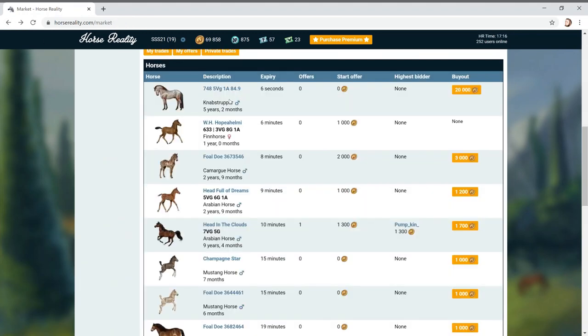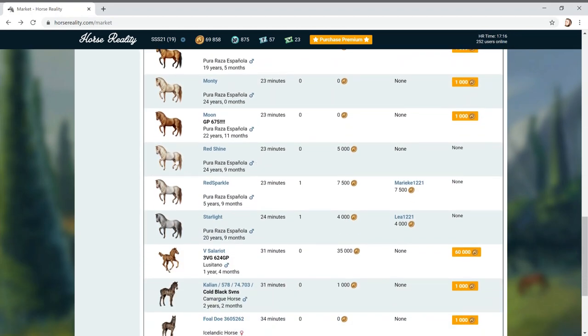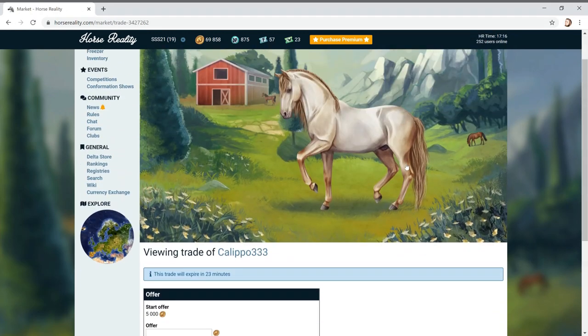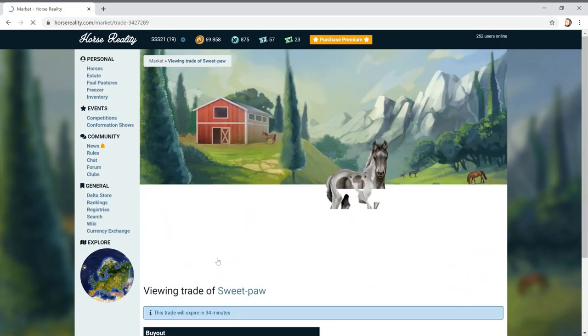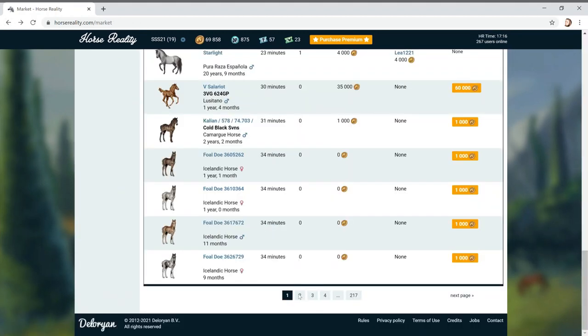I'm going towards the Knabstrupper breed a little bit, or possibly the Arabian. I know some of you wanted me to do the Fjord breed as well. I'm not too sure on the artwork for some - the horse looks a little bit strange. I want something with really cool colours. I've already done the Gypsy Vanner breed and some others. I haven't done the Icelandic yet but I don't really like the look of them when they get older.